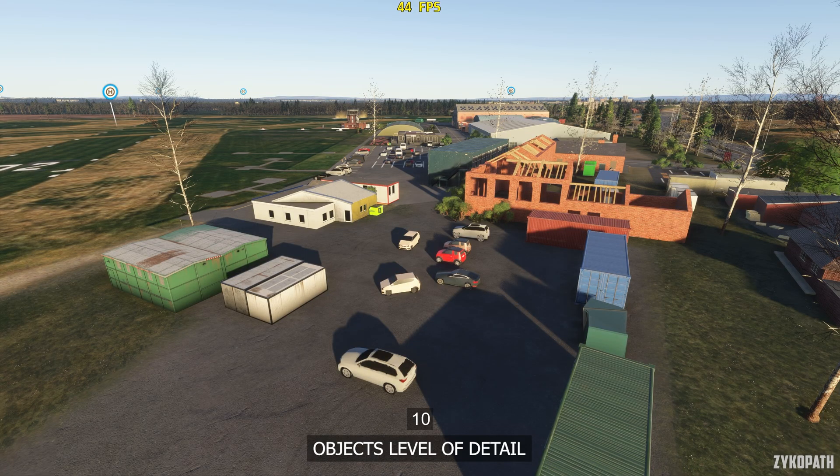The objects level of detail setting is self-explanatory and has a smaller performance impact than expected, though it depends on the location. A value of 100 seems to be the best balance, with high quality objects near the camera and no perceptible difference on objects at a distance.